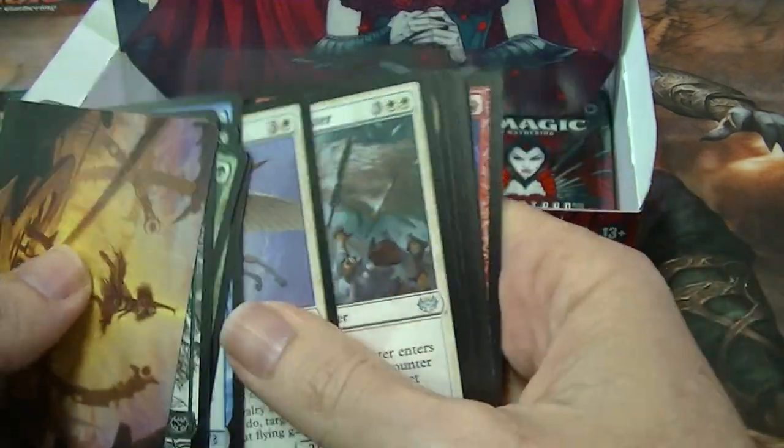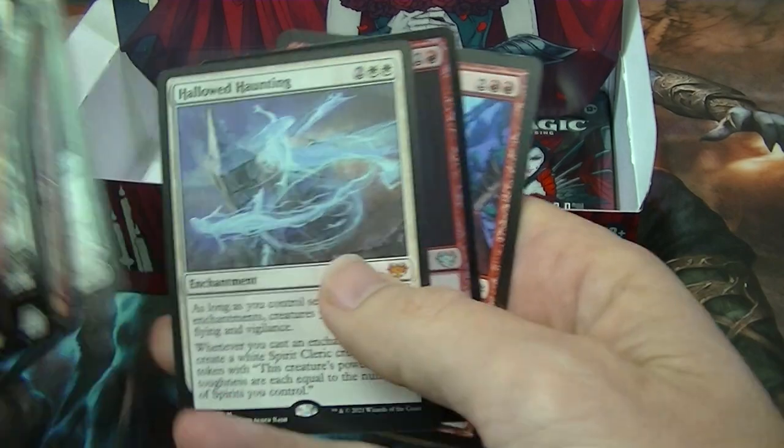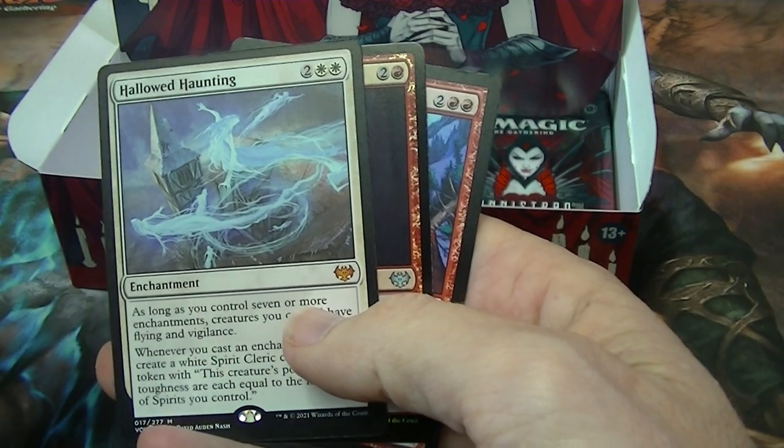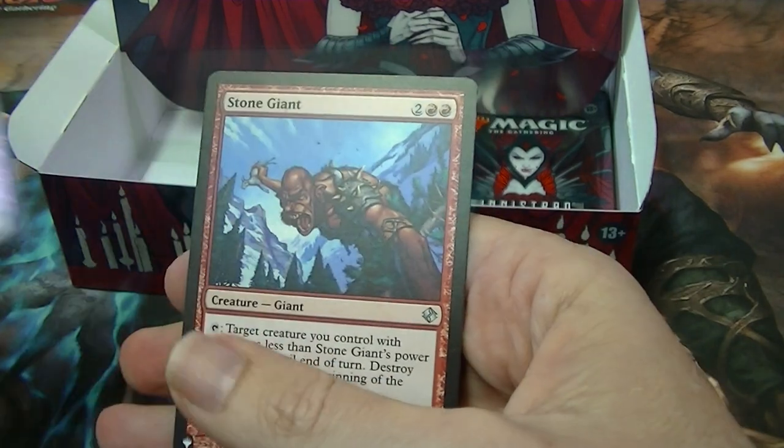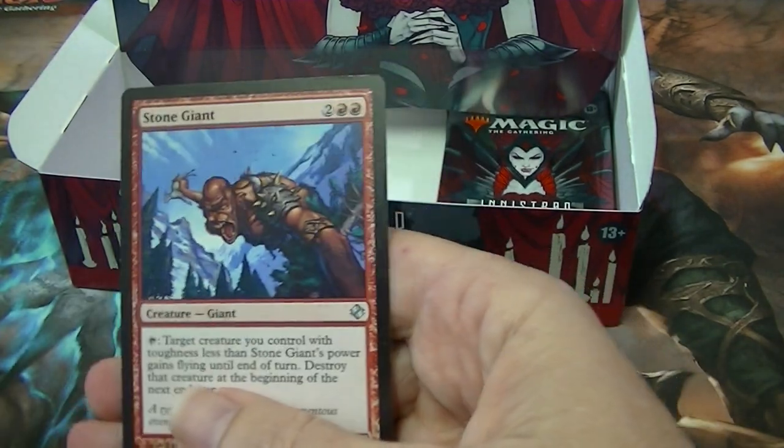The second set of the vampire theme. Hallowed Haunting from mythic — put it down if you want it. Vampire's Vengeance for a foil, and a listed card: Stone Giant.